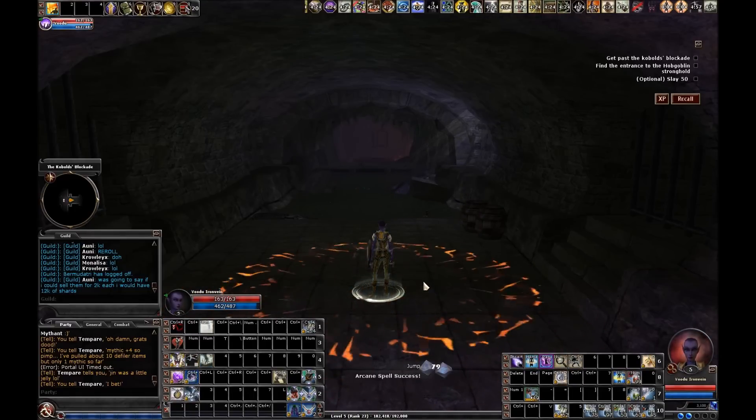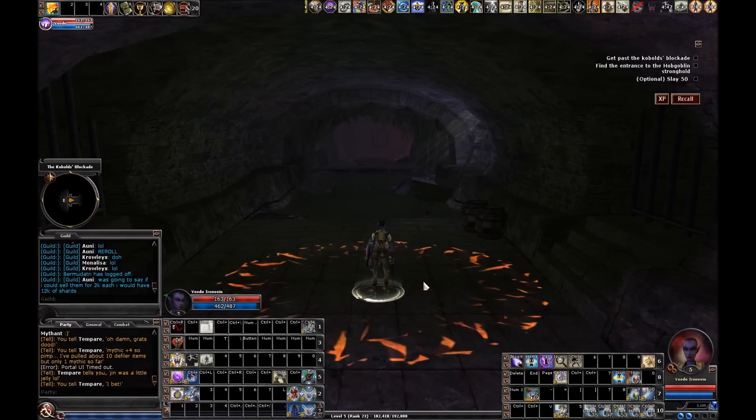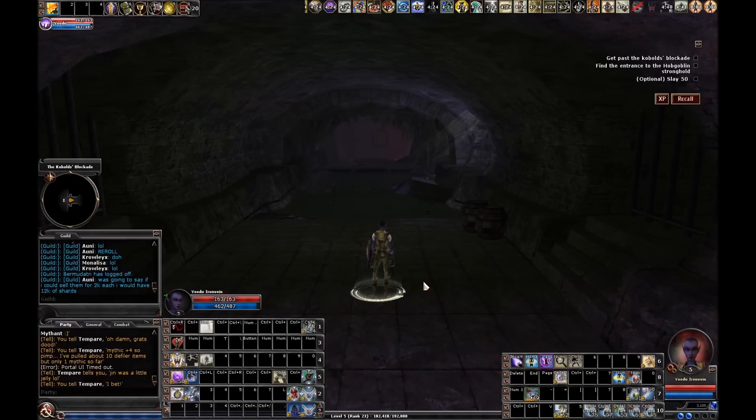For feats, I picked up Maximize at level three. I misspoke before — I said I picked up Shield Mastery, but I actually picked up Shield Proficiency General, because you don't even start with shield proficiency. Shield Mastery would be the next tier. So my two feats are Shield Proficiency and Maximize at level three. I'll take Empower at level six, and Maximize and Empower do affect your bursts.